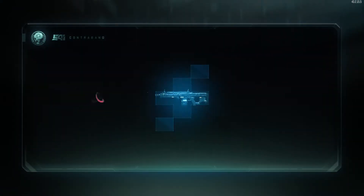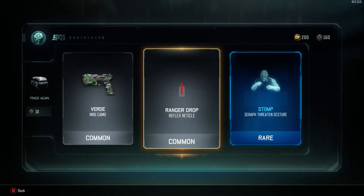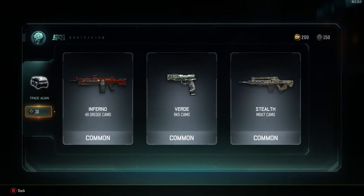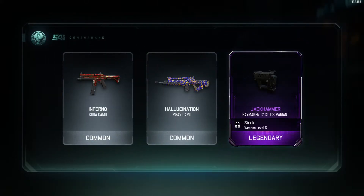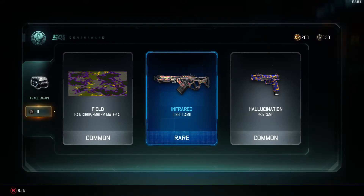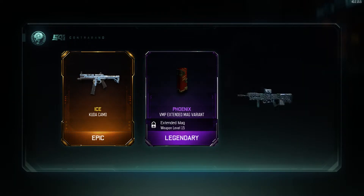Got a rare 'Stomp,' another 'Serif Threaten' gesture, then all common camos. Then a rare Jackhammer Haymaker 12 stock variant. I don't really get the variants for guns. Got a rare infrared Dingo camo. I'll check these all out after I open all of them. Epic — yes! I got the Ice camo for the Kuda!